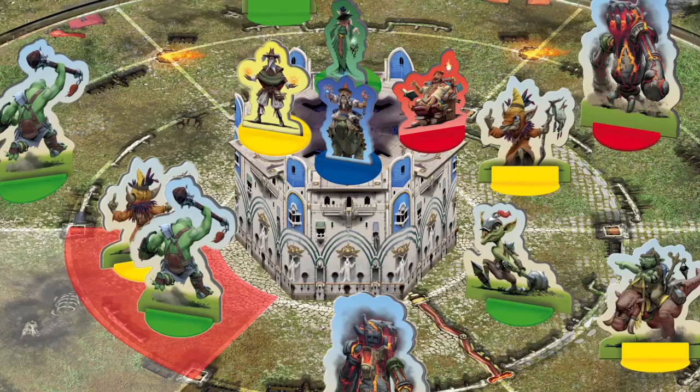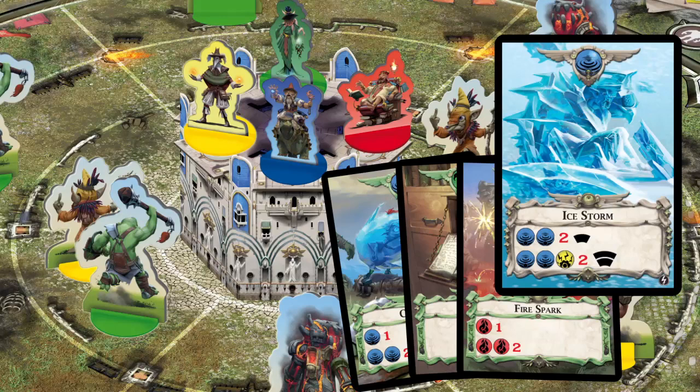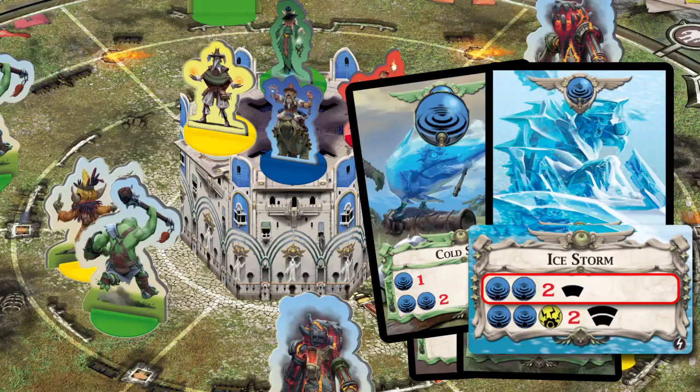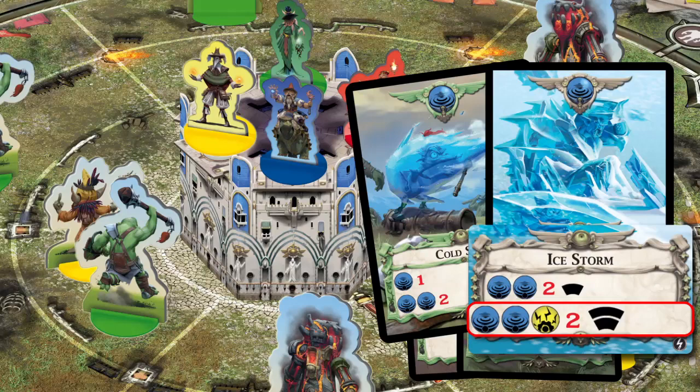A powerful spell works like this. You are on a path that has two Orcs in one section — one Strong Orc and a Weak Orc. Choose a spell from your hand of four cards. Ice Storm can do two hits of damage to all Orcs in a single section. To activate this card, you need to add an additional card with the Water icon on it.